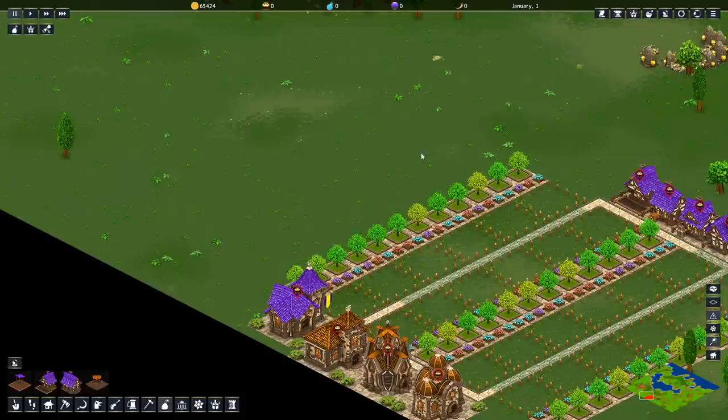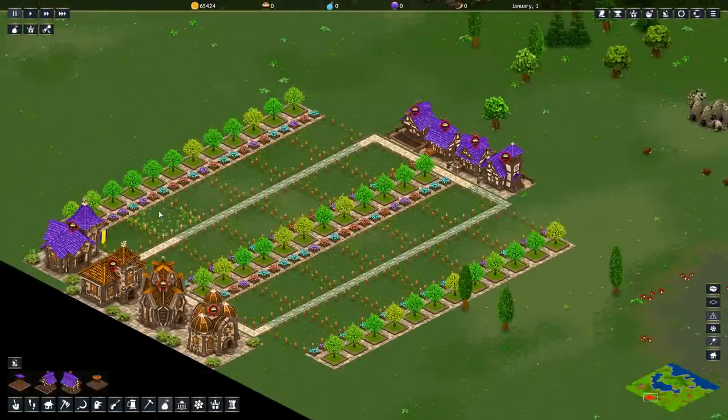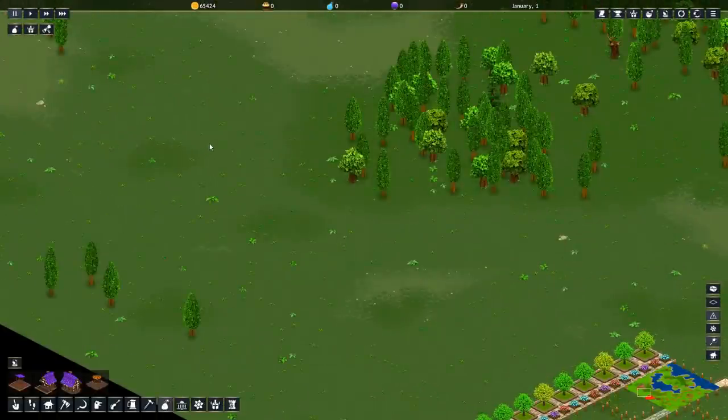And you'd have yourself another 24 housing plots, which allows you to copy-paste and grow your city as your supply of goods and your need for labor demands it.